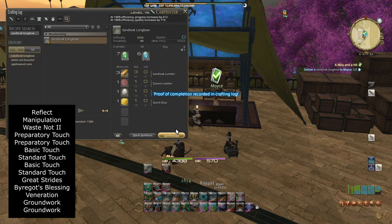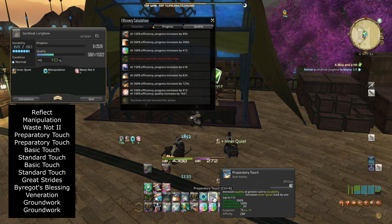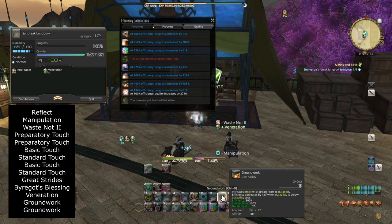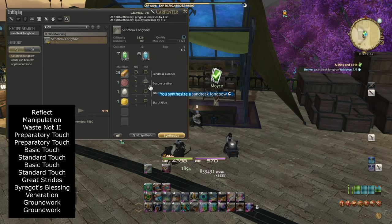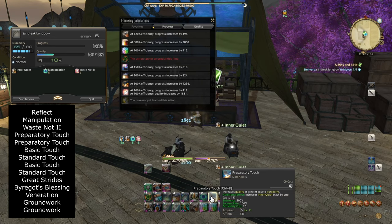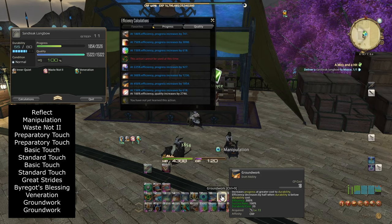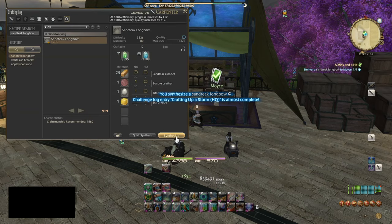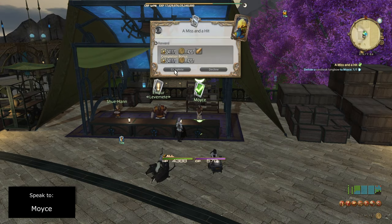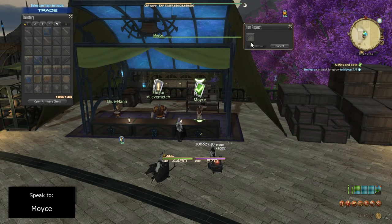Since this is a triple turn-in, craft 2 more Santeek Longbows using the same rotation: Reflect, Manipulation, Waste Not 2, 2 Preparatory Touches, Basic Touch, Standard Touch, Basic Touch, Standard Touch, Great Strides, By Our God's Blessing, Veneration, and 2 Groundworks. Then hand all three into Mois — first, complete, second, complete, third, complete.